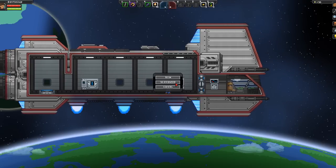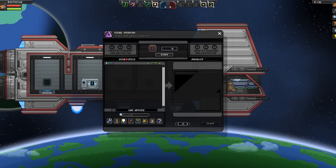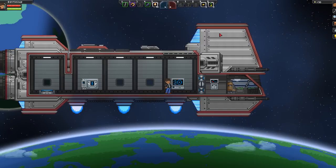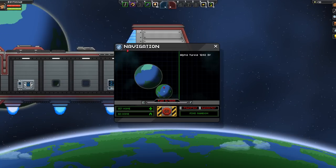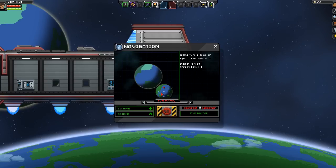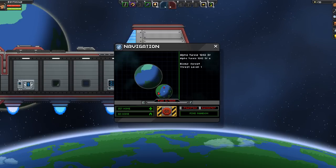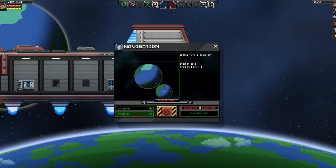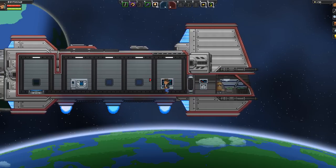Let's do it, but first I want to take a look at this — tech selection, 3D printer, pixel printer. We'll unlock schematics at some point. And here's where we put fuel in, I guess. Here's our navigation — we are currently over Alpha Turius 1282 4a, and the biome is forest, threat level 1. We also have this planet here which is arid. I'll go ahead and set this as our home for now so I don't forget, and yeah, let's go ahead and beam ourselves down.